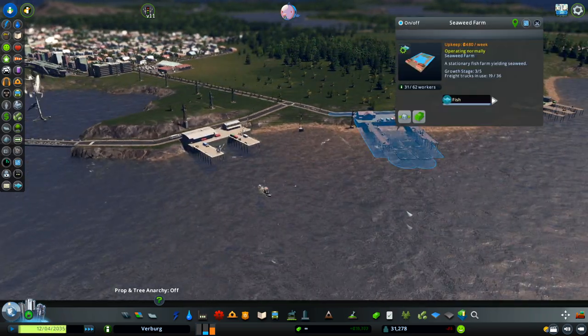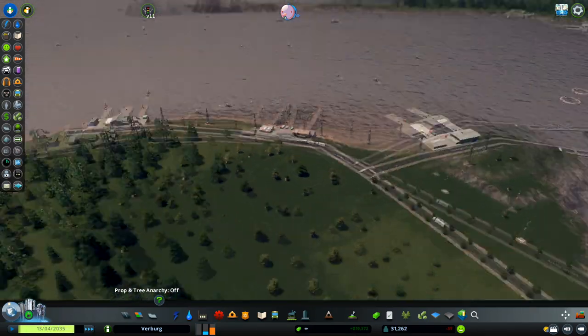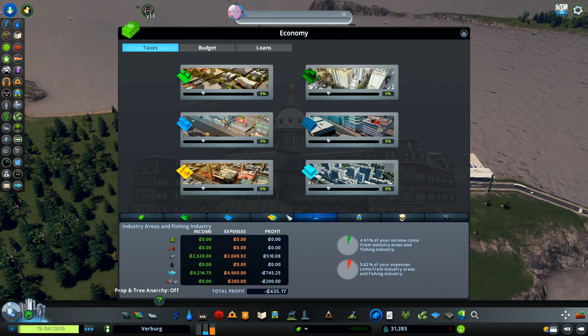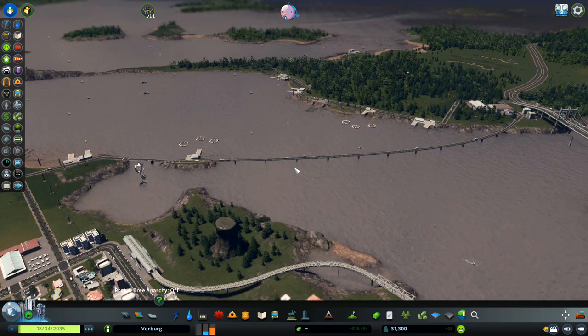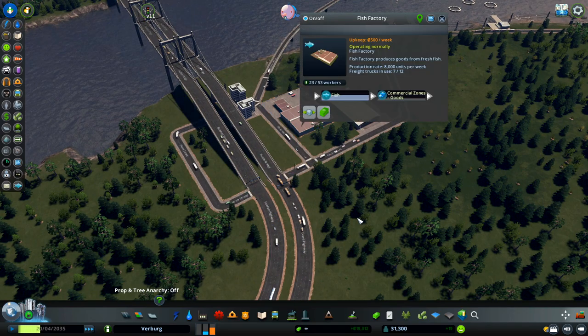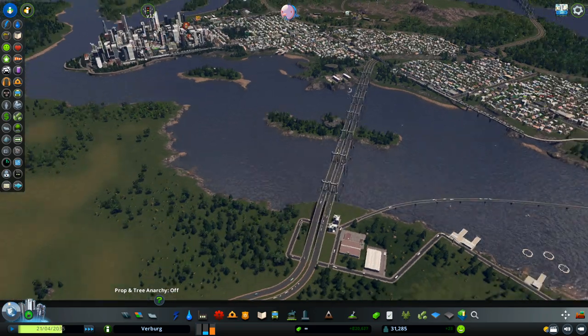Here I have some farms — fish farm and seaweed farm. This also helps, because look at the money I have. From the fishing industries I'm earning $1,500. So this is good. Every single fish that is caught here will go into this processing factory, and after the factory it'll be canned and shipped all over the place in my city, or it will be stored into the warehouse.